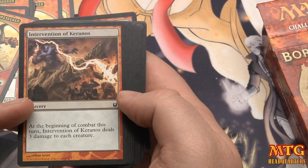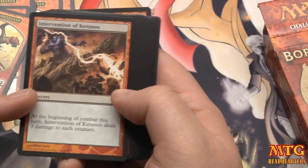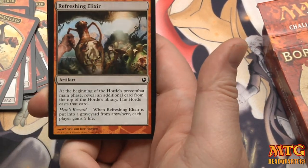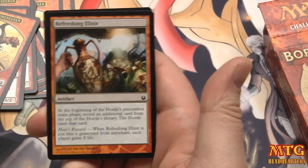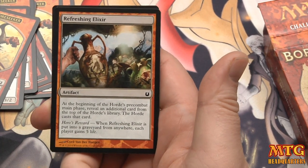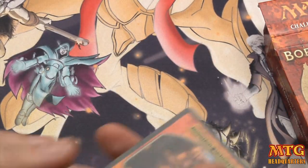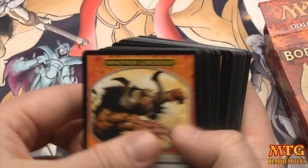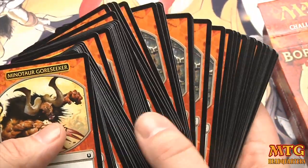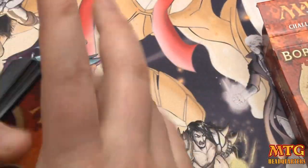We've got Intervention of Kyranos — at the beginning of combat this turn, Intervention of Kyranos deals 3 damage to each creature. We've got Refreshing Elixir: at the beginning of the Horde's pre-combat main phase, reveal an additional card from the top of the Horde's library and the Horde casts that card. Then you have Hero's Rewards. It's a very fun, cool little thing to have, and if you're trying to get someone into the game or you like to deck test in a real way, this is a way to do it.